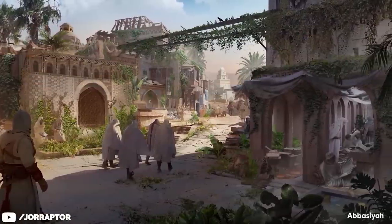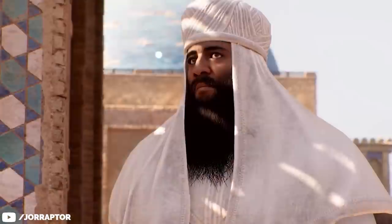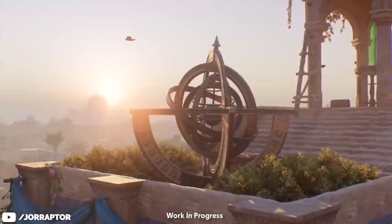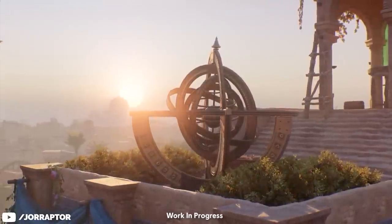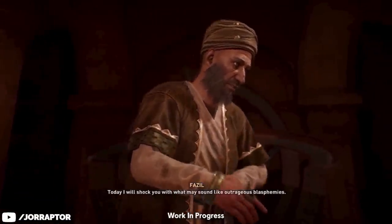Abasiyah is the cultural hub of Baghdad where we will see many white-robed citizens, including scholars, philosophers, scientists, and astronomers. Basically, a lot of knowledgeable people come together here to share their findings with each other, like we see Vasil do in one cutscene.